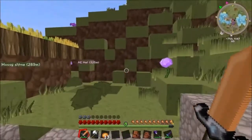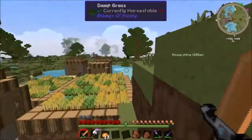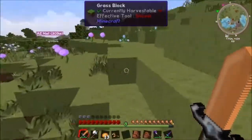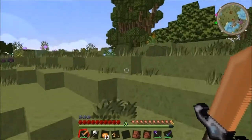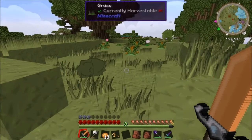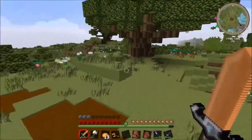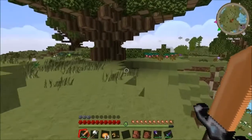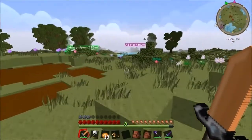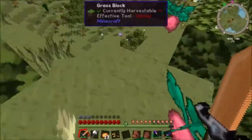We need to build some kind of transportation system to get us from spawn to here. We also need to drain out this sewage lake. But on top of this hill is where I want to build the base, overlooking both the village and the other lake over here. You can imagine having a nice big complex here - it would be really nice.